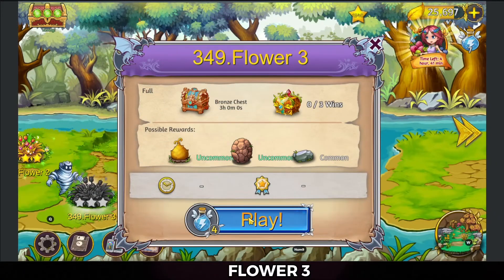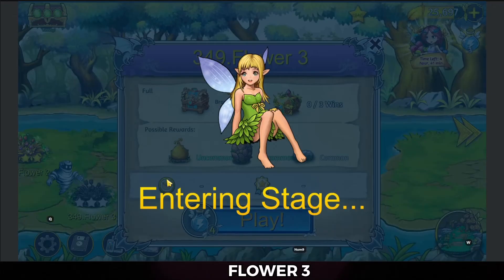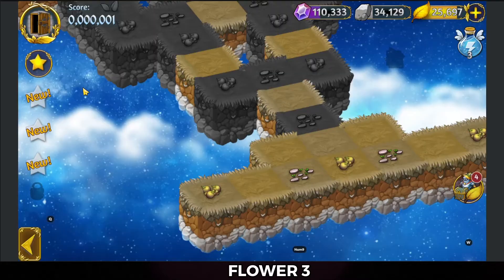Hello! Zukira here playing level 349, Flower 3 of Dragon and Elves. Let's go check this level out.